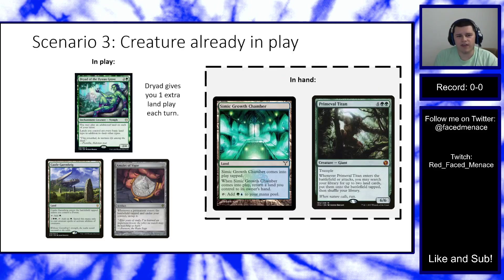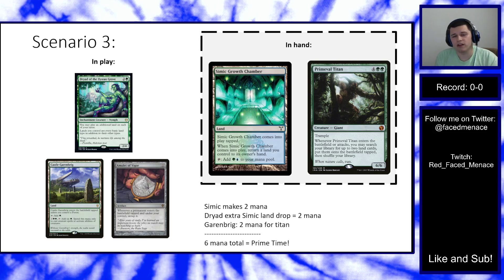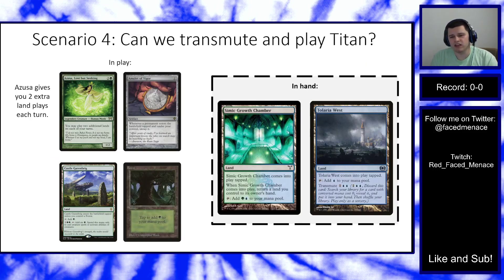Scenario three: Dryad is already in play along with an Amulet and Castle Garenbrig. In hand: one bounce land and Primeval Titan. Can you cast Titan? Dryad gives you two land drops. Play Simic once, float two, pick it up; play Simic again, float two more — four total mana, with two green floated. That's enough to activate Castle Garenbrig for six green and cast Primeval Titan. Yes, you can cast Titan here, and the colors work out correctly.